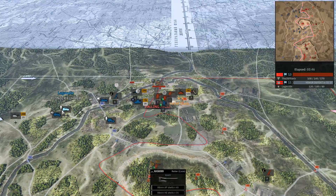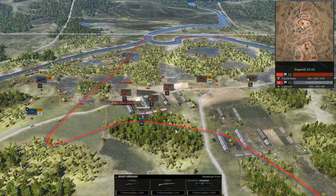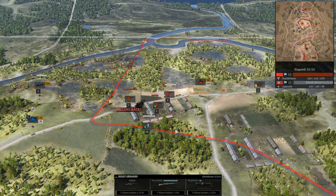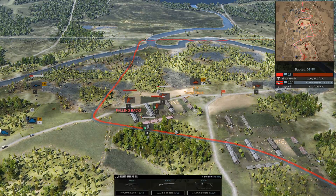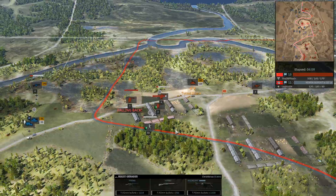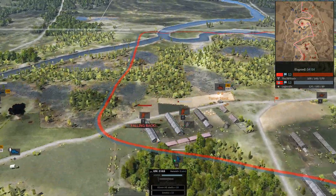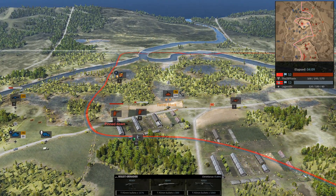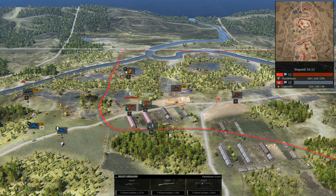The Grenadiers against the Partisans — I want to see how this works out, because green cover. You'd think the MP-44s and the MG-42 should be enough to take them out, and judging by the initial losses, good lord. The German mortar has been helping out quite a bit. You do not mess with 78th Sturm infantry — they just tear you a new one.